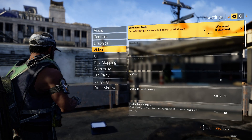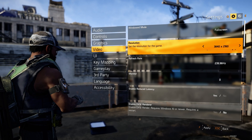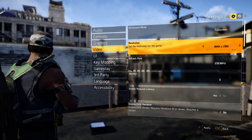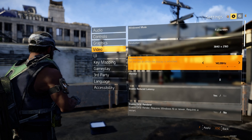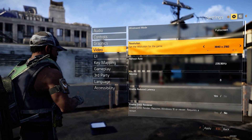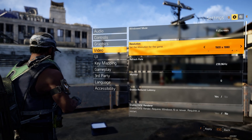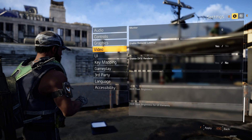First, go to Settings, then down to Video. Put this on full screen and set the resolution to whatever your monitor supports — 3840x2160 for 4K — but I'm running 1080p. It does run at 40Hz in 4K, but whatever, set it to what you want.